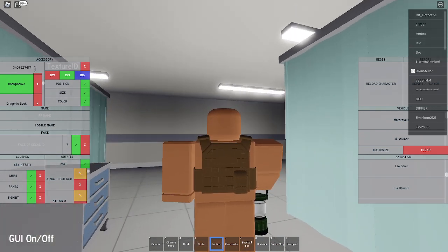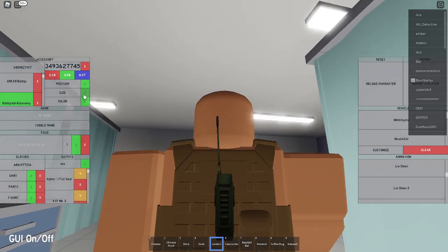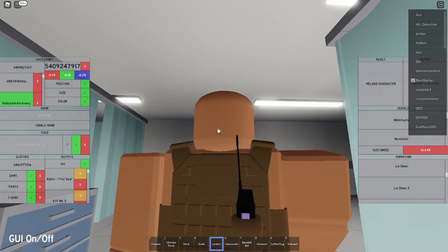Now for the actual radio, you're going to get the code 3409827417, which is going to give you this small box backpack. Set the size to 0.28, 0.98, and 0.27 — which is going to give you a more radio-sized shape. Set the position to 0.42, negative 0.15, and negative 0.20, so you move it into the radio carrier. Set the texture to 5409247917, which is going to give you this combat radio texture.